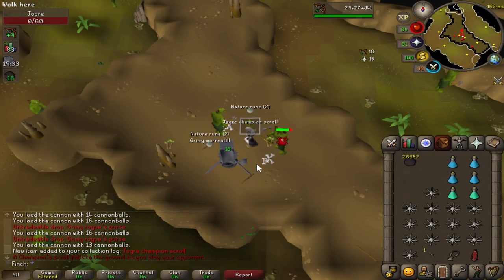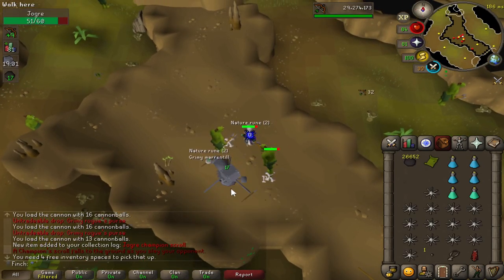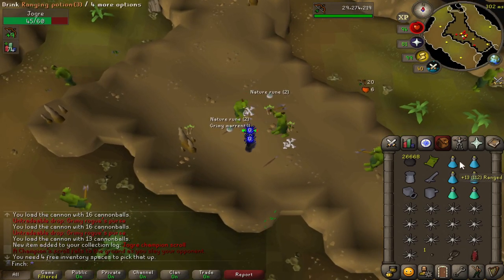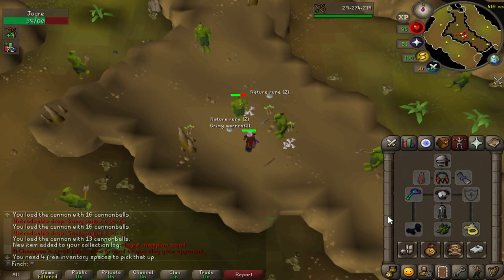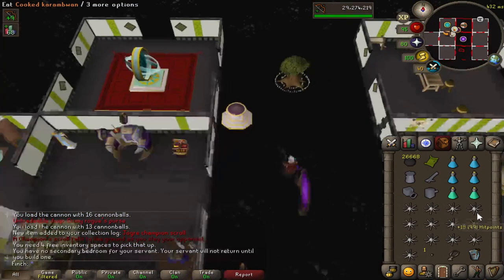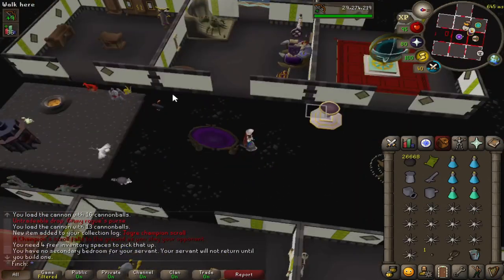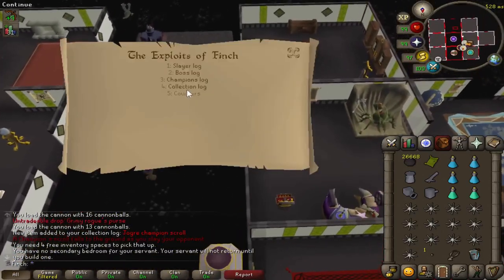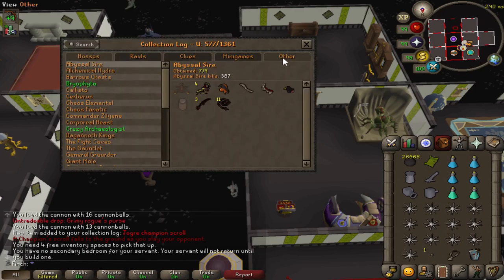There we go — that is the Joker Champion Scroll, slightly under the drop rate at 4,767 kills. I am back to trying to get these as soon as I can. I mentioned in the last video I was going for the Champion's Cape and I think I've only got 4 left now. Nice to knock that one out — Jogers are quite slow but they're chilled out so it wasn't too bad in the end.